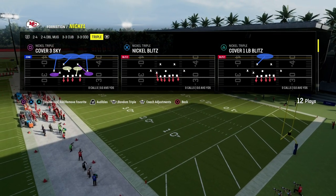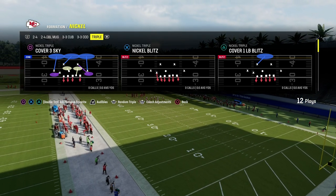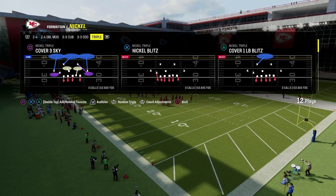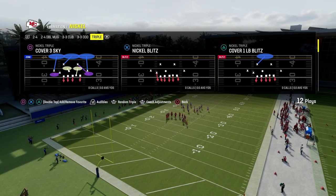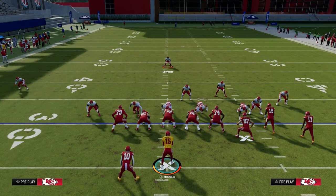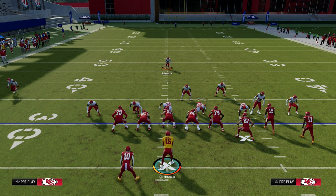If you want to get my entire nickel triple defensive ebook, we just dropped this for our Patreon members. It's only ten dollars to become a Patreon member. This is going to be our eighth offensive and defensive ebook for Madden 24, dropped in less than two days of the game being out. By being a member, you get access to any updates we do. All of these ebooks are subject to get updated as soon as any patches or updates come out.